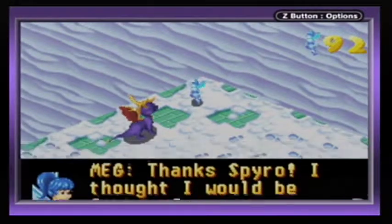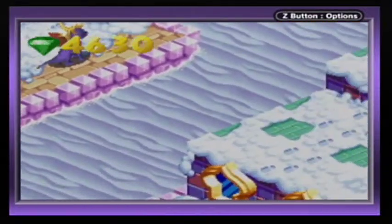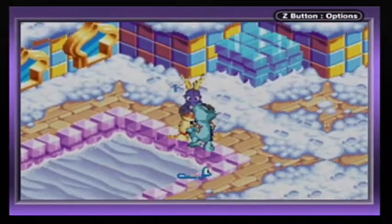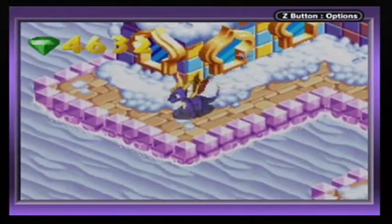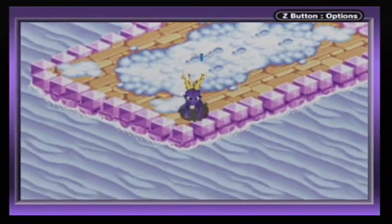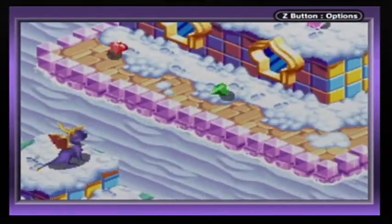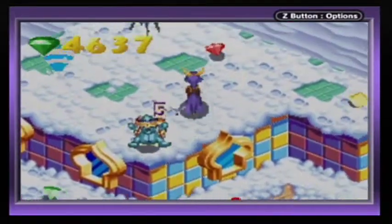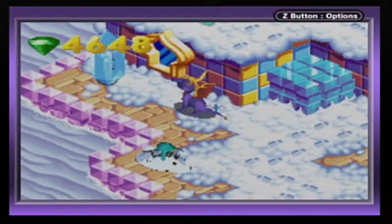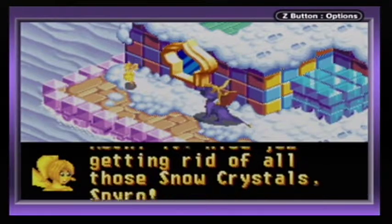Thanks, Spyro. I thought I would be frozen forever. There is a place to go to down there, but it looks like I've already been there. That wasn't the last enemy. That was actually a really close jump — yeah, we've been here. We have not been over there, though, and we can get on top. There was the last of the flame things there, probably the last of the enemies, and there was the last of the launch pad things there too. And also we have Agent 10. Nice job getting rid of all those snow crystals, Spyro.